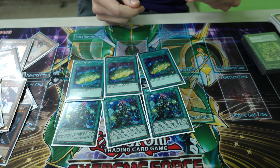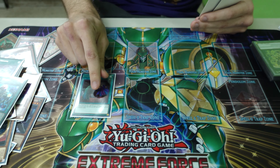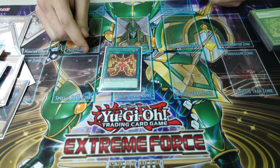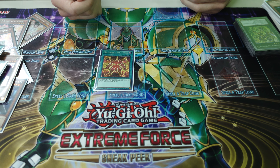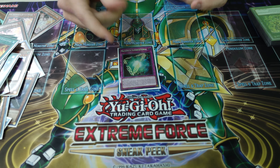Three copies of Mathmech Circular — pretty self-explanatory. One Called by the Grave: I was playing one Gamma and one Driver because I'm an absolute psychopath, but I cut them since this does the same thing — it beats Droll, beats D-Shifter, and gave me room for an extra Addition. One Equation — monster reborn for Mathmech cards, gives it a thousand attack boost, which is niche but useful; you can bring back an Albert and make it 3000 attack.